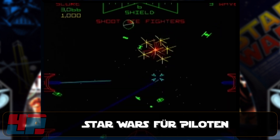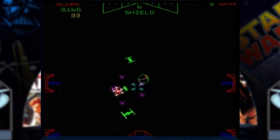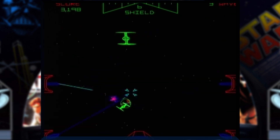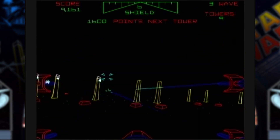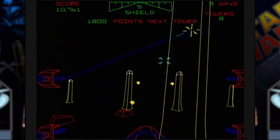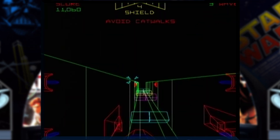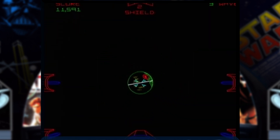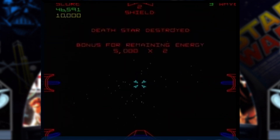Pünktlich zum Abschluss der ersten Kinotrilogie stellte Atari 1983 mit dem Kinostart von Star Wars Episode VI die Rückkehr der Jedi-Ritter den Automaten Star Wars in die Spielhallen. Der Spieler übernahm dabei die Rolle von Luke Skywalker und trat im ersten Abschnitt in seinem X-Wing gegen Darth Vader und TIE Fighter in klassischen Weltraum-Dogfights an. Es folgten zahlreiche Ausweichmanöver, feindlicher Beschuss und letztendlich der finale Akt, in dem man den Torpedo abschießen und den Todesstern zerstören konnte. Danach erfolgte der Neustart in einem höheren Schwierigkeitsgrad.